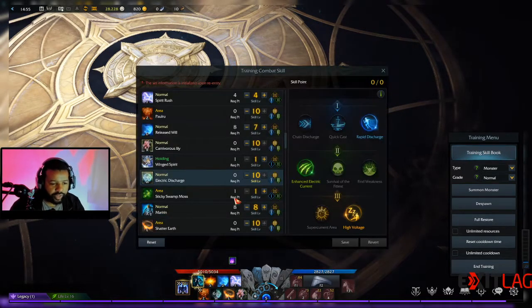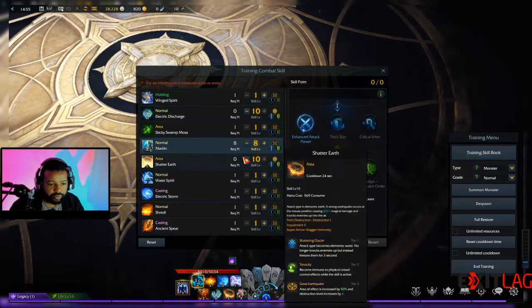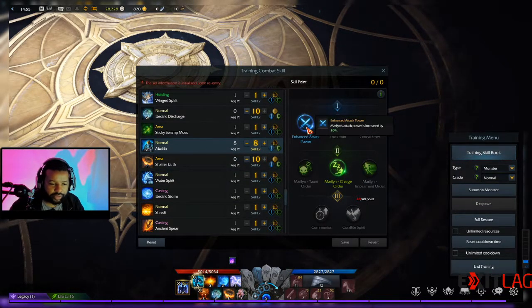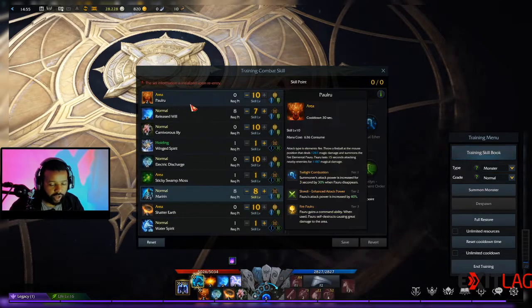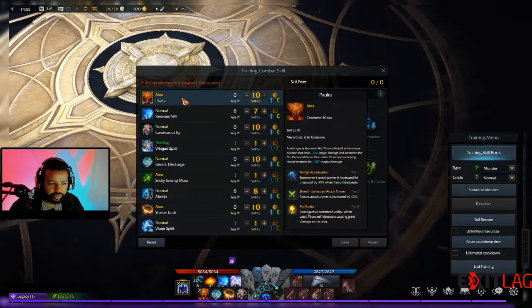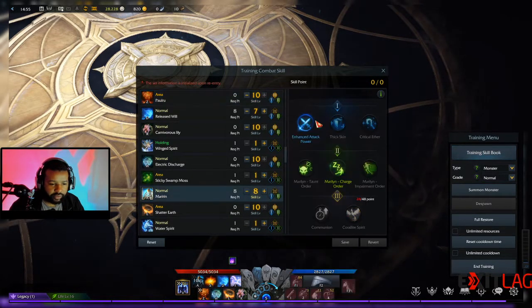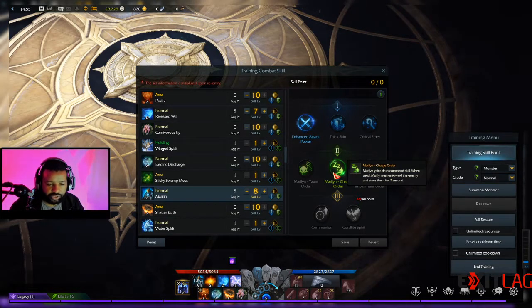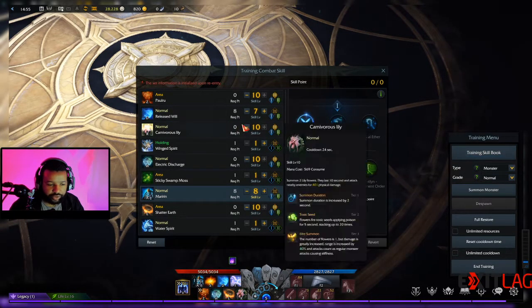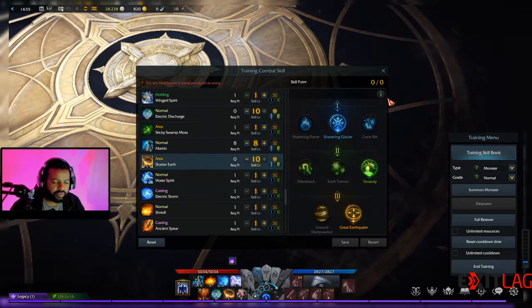The next skill is Marin — your meat shield, your bread and butter. I do the enhanced power, which goes well with Power. When Power explodes, the summoner's attack power is increased for three seconds. So you blow him up, summon Marin with the increased power buff, then have him dash in — that's your bread and butter damage from one of your summons.